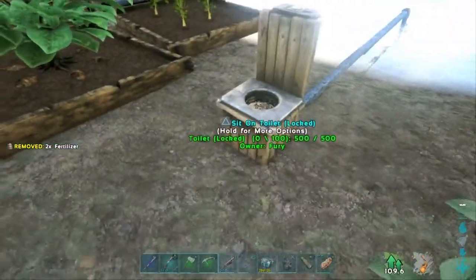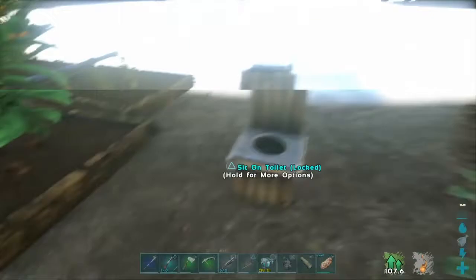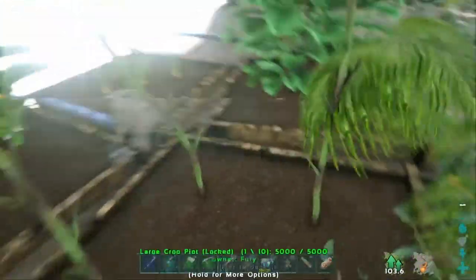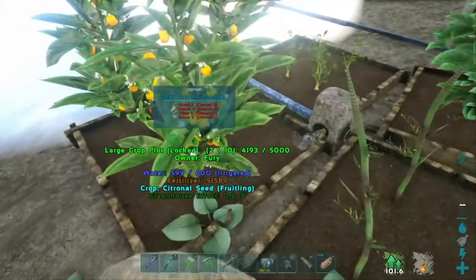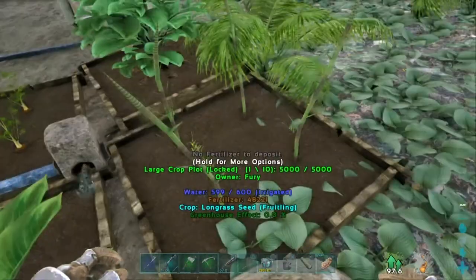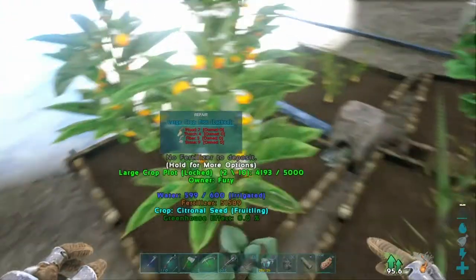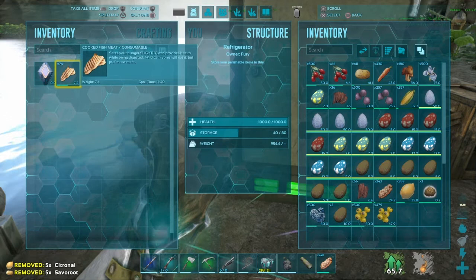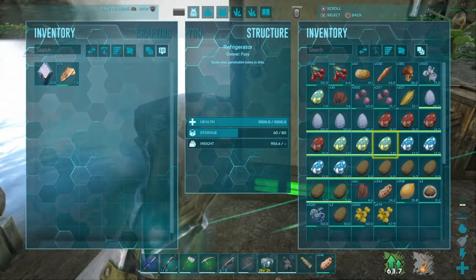That's how you get your various different veggies. You can put them in a greenhouse so they grow quicker, but on this server they grow quick enough. Now let's get back to the simple kibble — now you know how to make veggies, or the short of it.